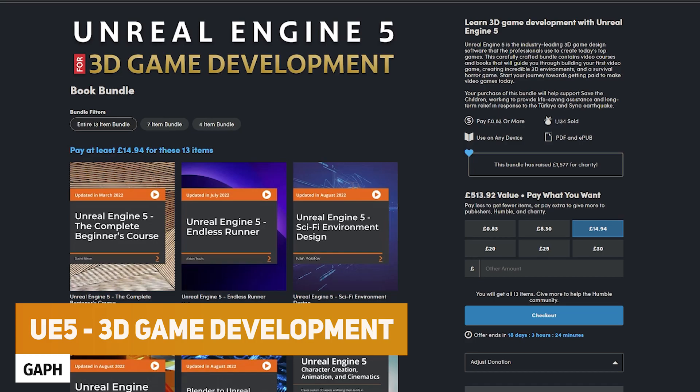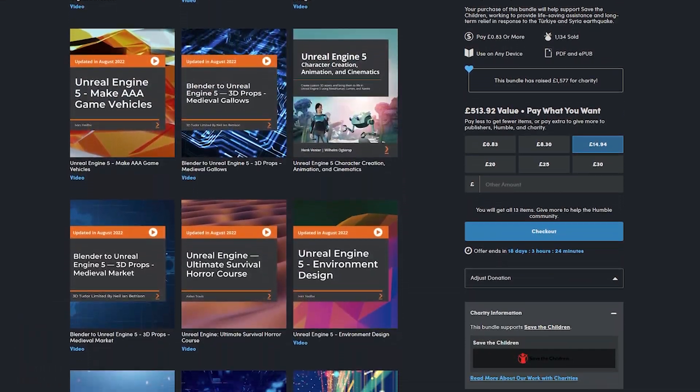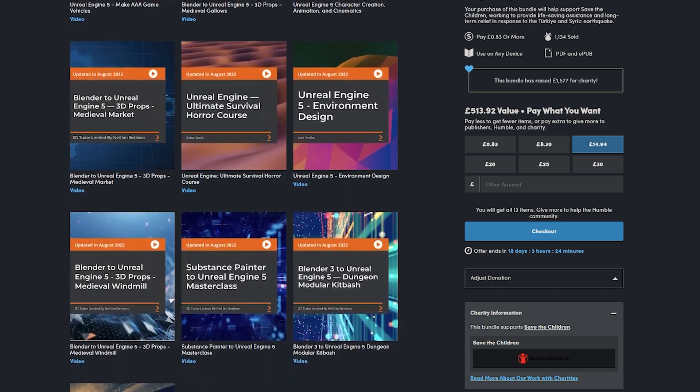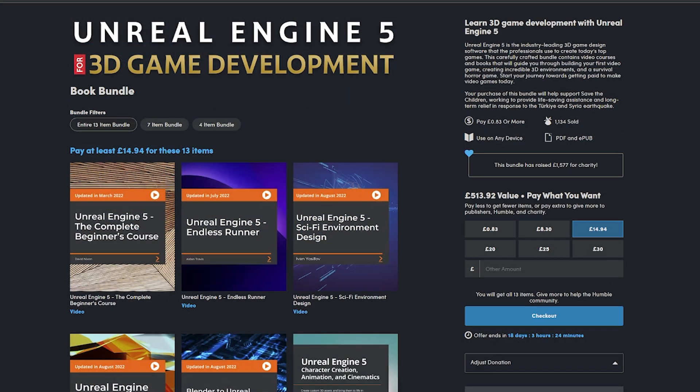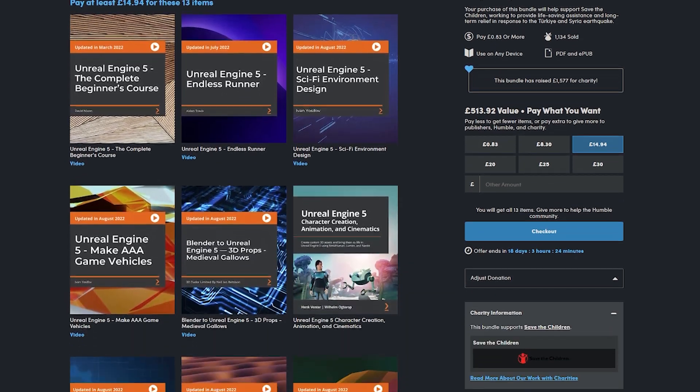This one is an Unreal Engine 5 Bug Bundle which has a complete course for beginners, whether that's to create AAA game vehicles, endless runners, environmental design, or horror courses — all for around $18 for 13 different books.